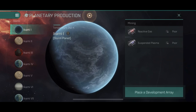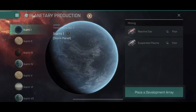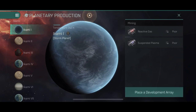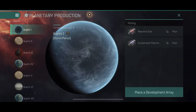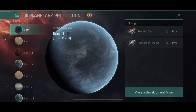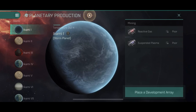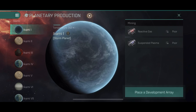Each planet has specific resources that are randomized — I didn't find a pattern, so please leave a comment below if you found one. In EVE Online, specific planet types like barren, lava, or ocean have specific resource types, but here they're all randomized. There are some useful links on Reddit or the Eve Echoes wiki that you can use to check what kind of planets you need to set your mining operations on.